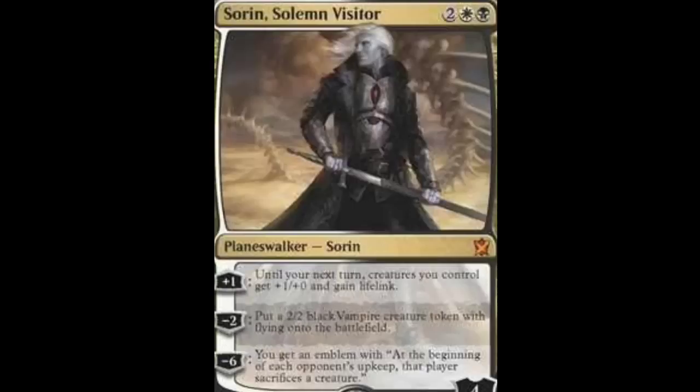Sorin, Solemn Visitor is the next planeswalker. He's a four-drop: one swamp, one plains, two monocolored. He starts at four loyalty counters. His +1 is: until your next turn, creatures you control get +1/+0 and gain lifelink. His -2 is: put a 2/2 black vampire creature token with flying onto the battlefield. His -6 gives you an emblem: at the beginning of each opponent's upkeep, that player sacrifices a creature. I definitely like him — he's pretty balanced but powerful. I'm definitely going to be playing him.